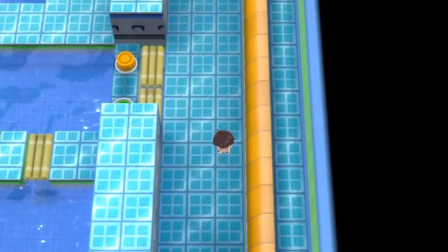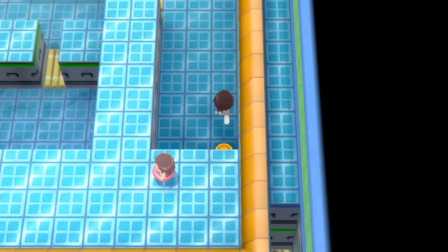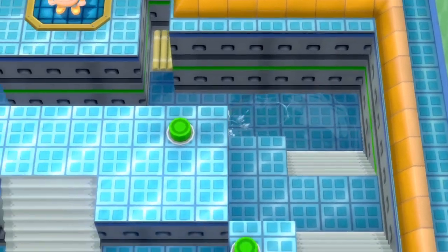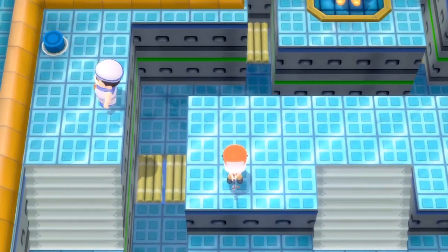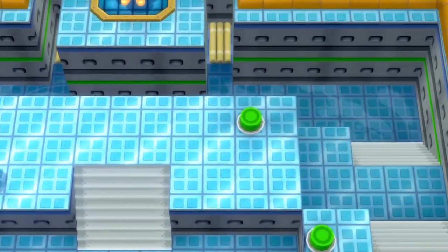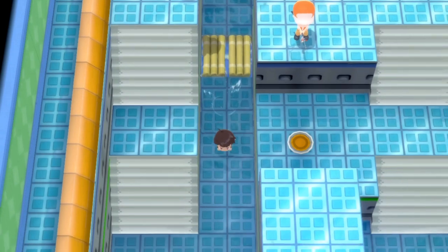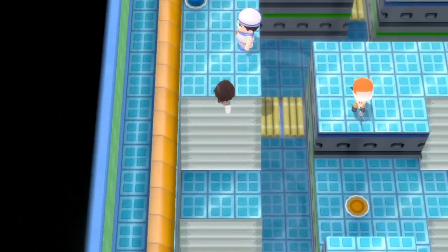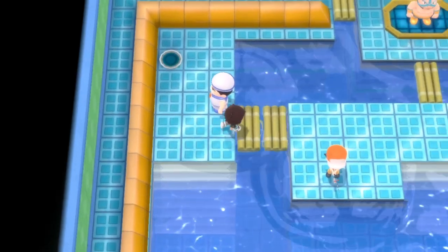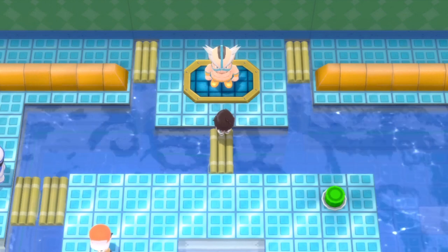You go all the way over here and hit this orange switch — it brings the water level down even more. You go up the stairs, down the stairs, down the stairs, over here, and sneak all the way around. You can't see my character but you can sneak past this area, and that's what a lot of people get confused at. Come over here, go up these stairs twice, hit this blue switch — it brings the water level all the way up — and then boom, you can fight the gym leader.